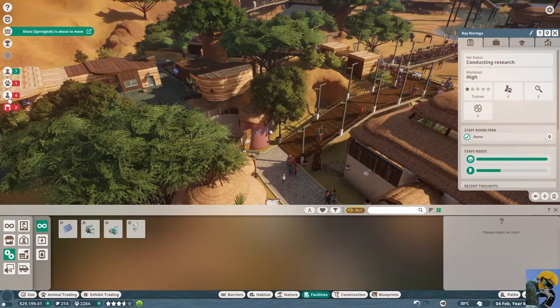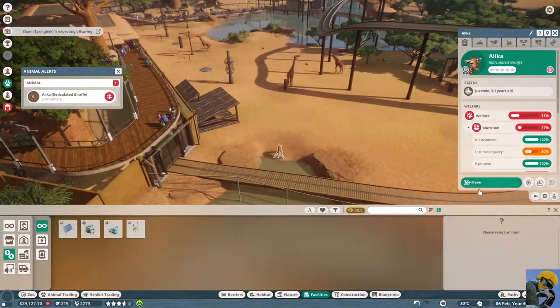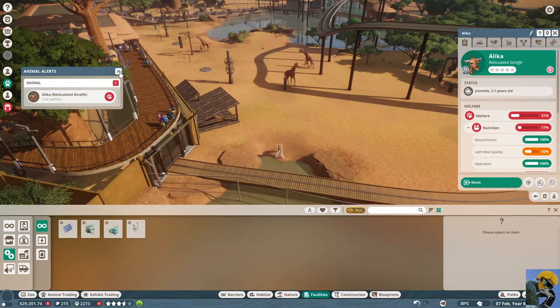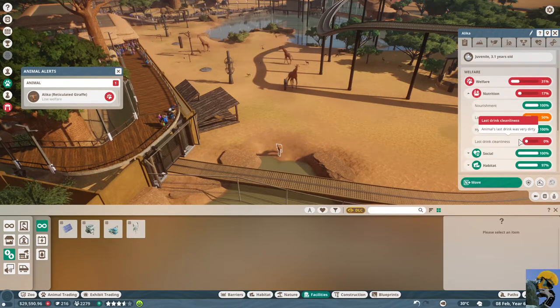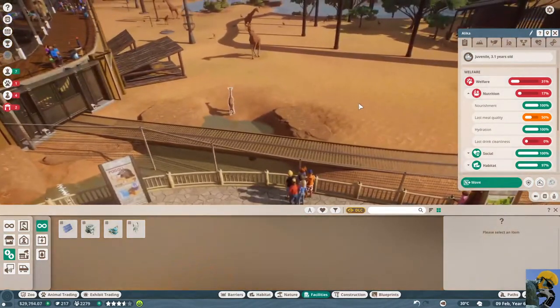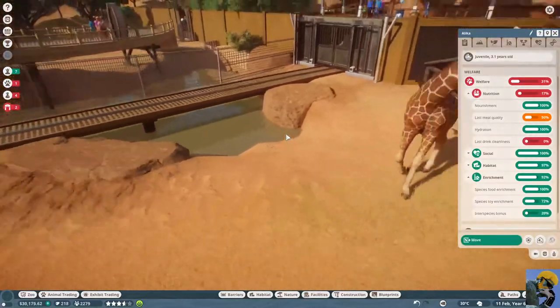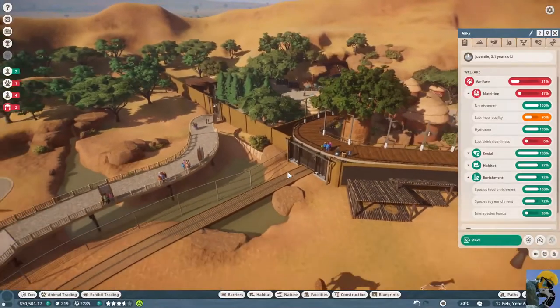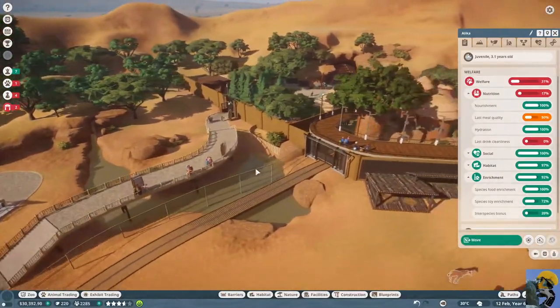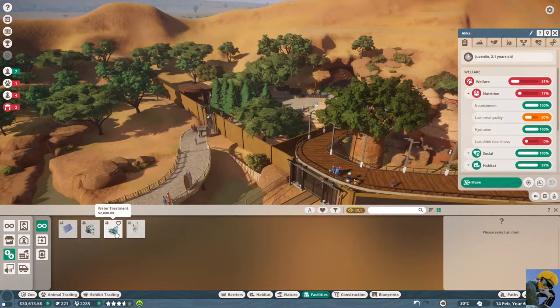Reticulated giraffe, low welfare — what is wrong? I can't release you to the wild. Your food, the drink cleanliness — I haven't been taught yet how to clean the water, but I don't know why it's so dirty. Oh, because the filter is busted — the water filtration has a problem. Let's build another facility and a water treatment thing. Let me hit my heat map for water — this water in the red is a disaster. So let's build water treatment.